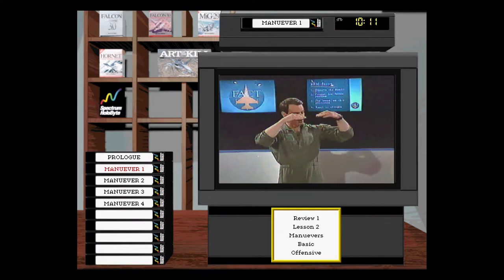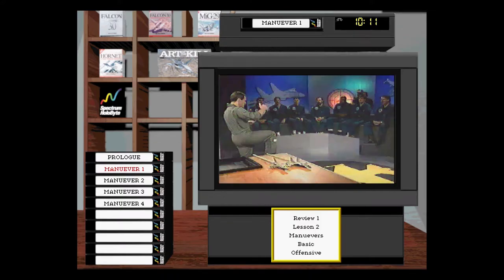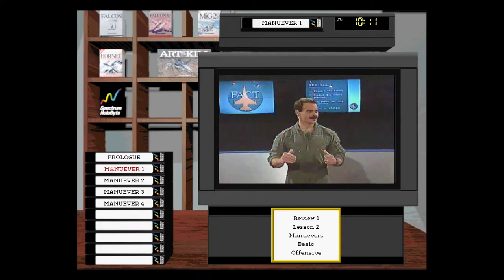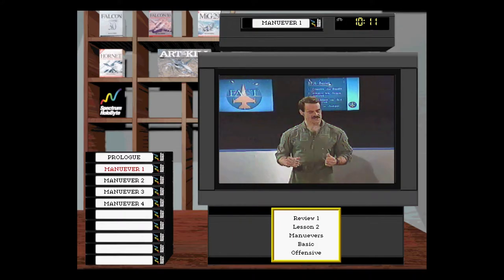The steps are observe, predict, maneuver, react — and they're subliminal. You don't write them on your line-up card. It's good to note that BFM is flown in the future and you've got to go through these steps.